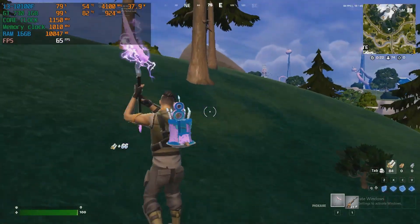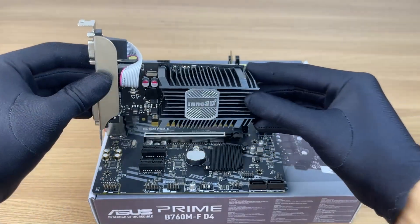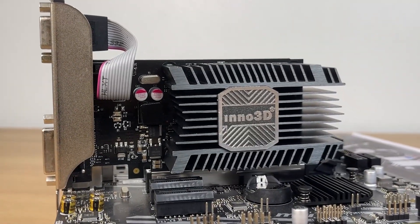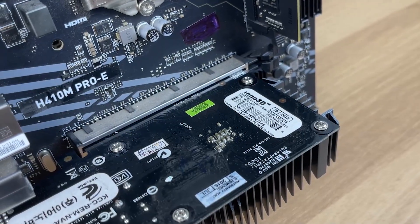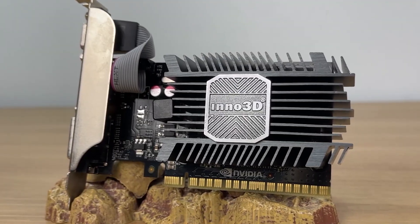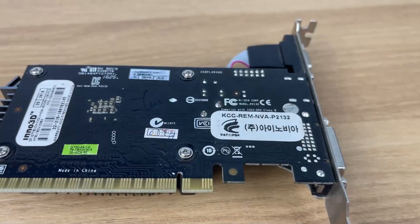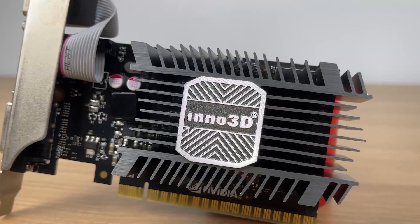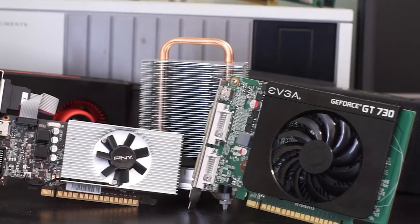Sure, the graphics are super low — it looks like something straight out of the early 2010s. But the gameplay is surprisingly fluid. For a decade-old fanless GT 730, it's honestly a huge win. But here's the truth: overclocking comes with risks. It increases power draw, heat, and stress on the hardware. For a card like the GT 730, which doesn't have fans, it's very easy to overheat and damage components if you go too far. So if you're planning to overclock your old GPU, do it slowly, monitor temperatures closely, and make sure your cooling setup can handle it. Sometimes a small gain in performance just isn't worth the risk of frying your card.